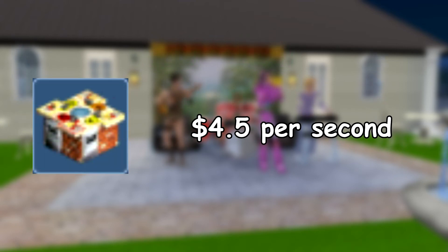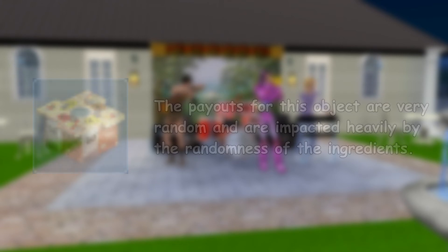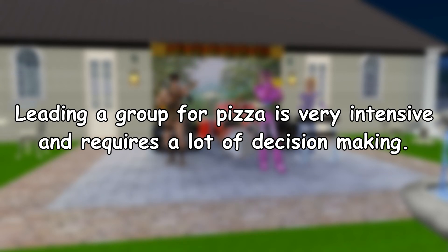At the bottom of the GMO list is the pizza oven. Though at around 4.5 simoleons per second, it still ranks way higher than any solo activity. Though I did a lot of testing, this data is definitely the most inaccurate out of the bunch, due to how random this activity can be. All four sims get random ingredients that they need to combine to make a pizza, so there will always be good or bad rounds with heavily skewed results. It's unfortunate that this ranks at the bottom, because it's easily the hardest of the three group money objects.